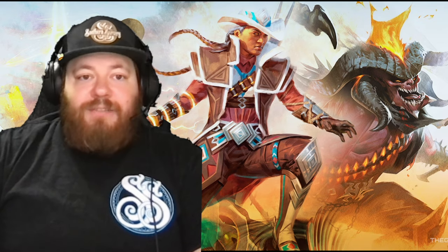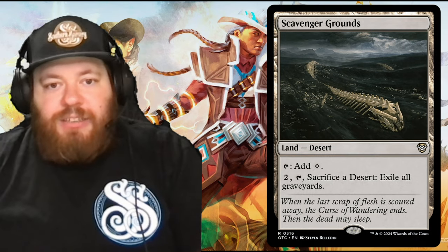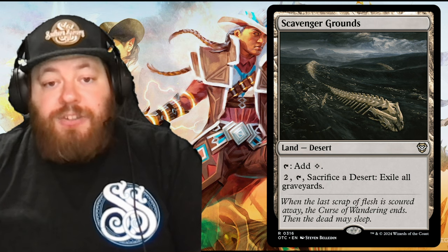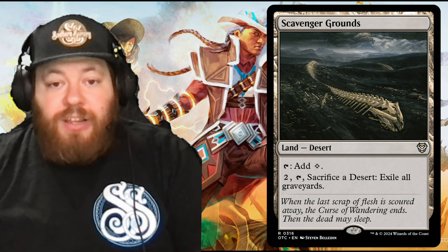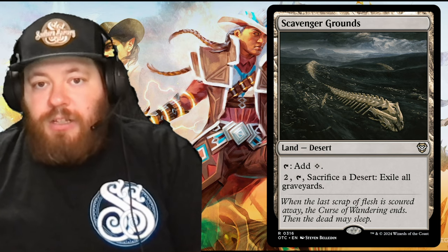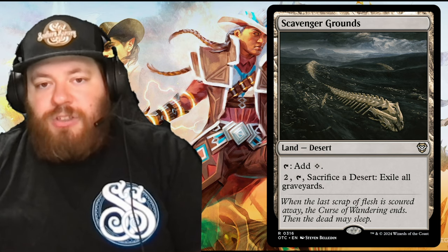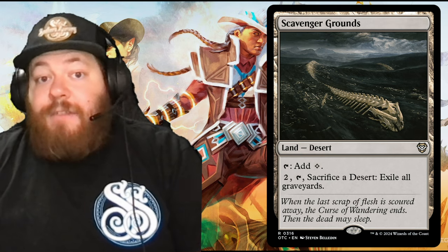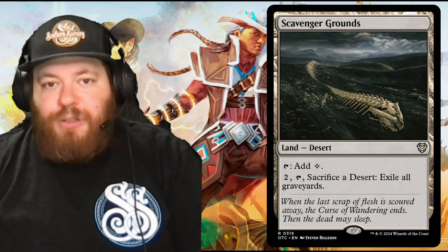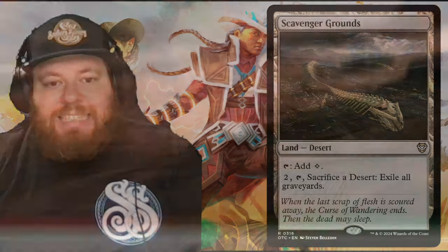Now the existing lands — a lot of deserts. First, Scavenger Grounds: a desert. Tap to add one colorless, or pay two and tap it to sacrifice a desert and exile all cards from all graveyards. A really cool utility land where you can absolutely annihilate graveyard-recursion-style decks. Just be careful — it takes care of your own graveyard too, which we're trying to utilize, so only use it if you absolutely have to.